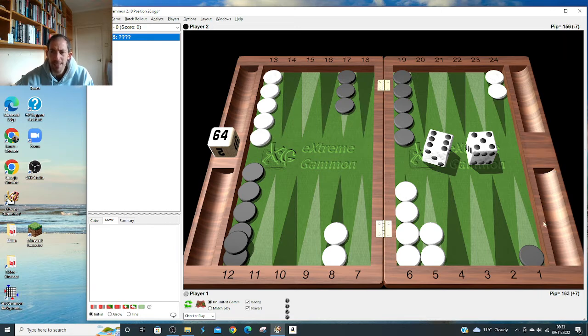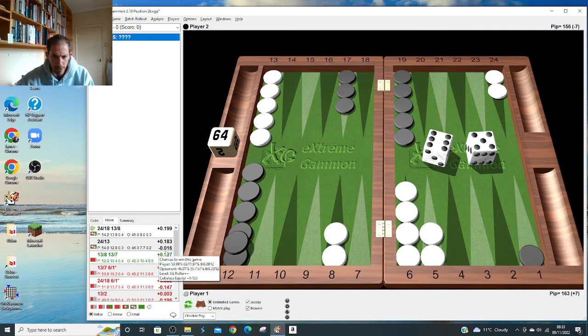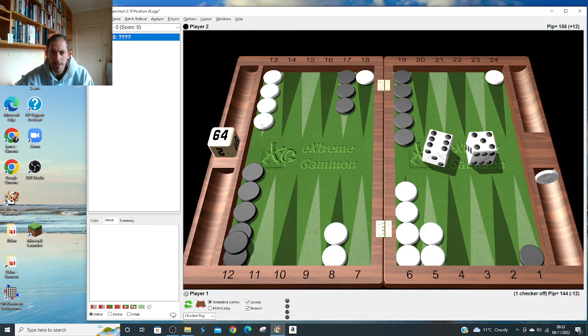If we roll 6-5, I think all my life I've been just running with this, and I've found out it's wrong - and it makes sense thematically. We're basically in a level race because we're down seven pips before the roll, and we roll 6-5 which is 11, so we're up four. It's a very close race, we've got the stronger board, and he's got a stacked ugly structure, so it's right just to play 18 and 8. Running would be an error here - it's almost an error: 0.016.